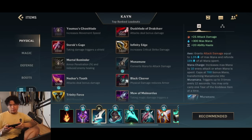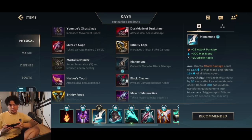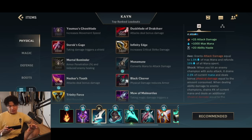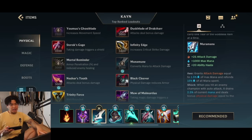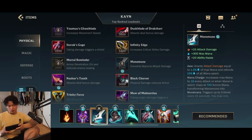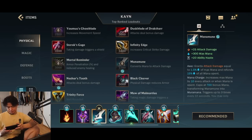For Manamune — in the jungle you have mana, but the main important thing is the return you're getting for the gold you invest. You get tons of attack damage, tons of ability haste, and an insane amount of poking damage because you use your mana to do additional damage. The total mana you have gets transformed as a percentage into attack damage. With Muramana and Essence Reaver combined, this is an insane poking combo for Blue Kayn that gives you more versatility in teamfights.